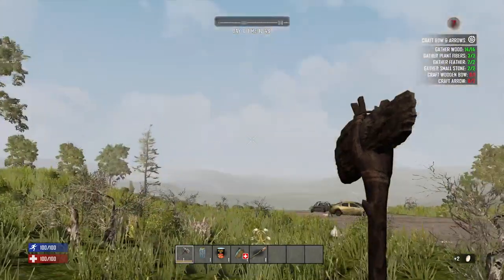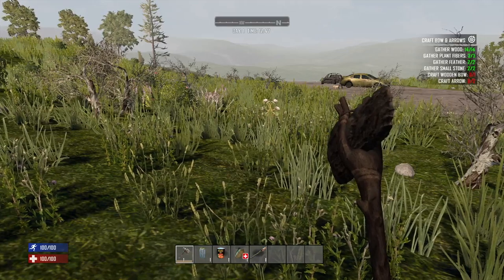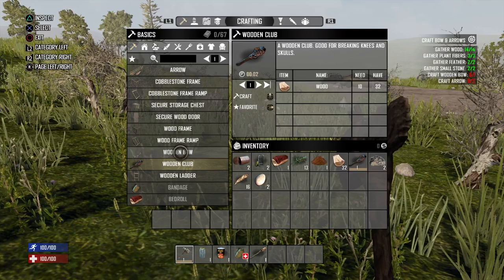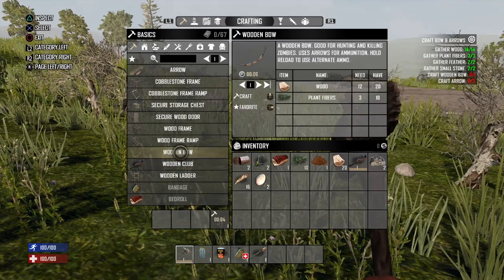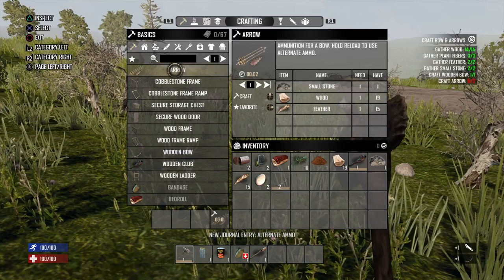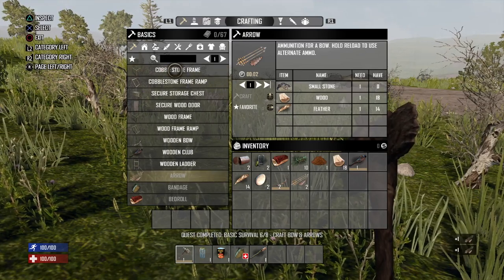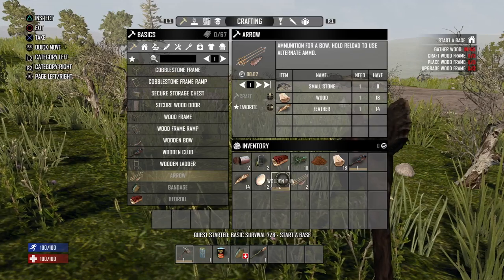It looks like we have everything we need to complete this quest. Press Square to open up the menu, find the wooden bow and craft it, then find the arrow and craft it — we needed two of those. And there we go: one more basic quest down.